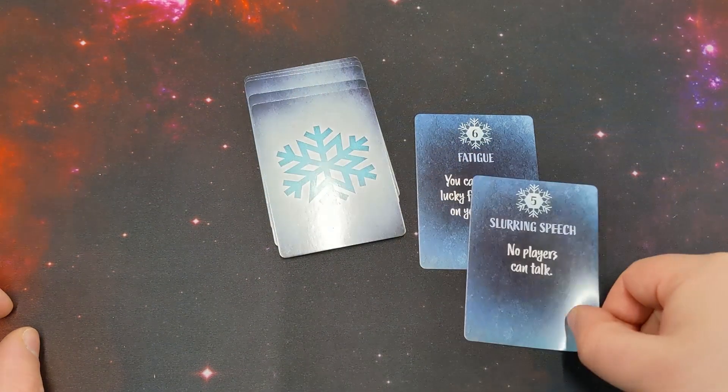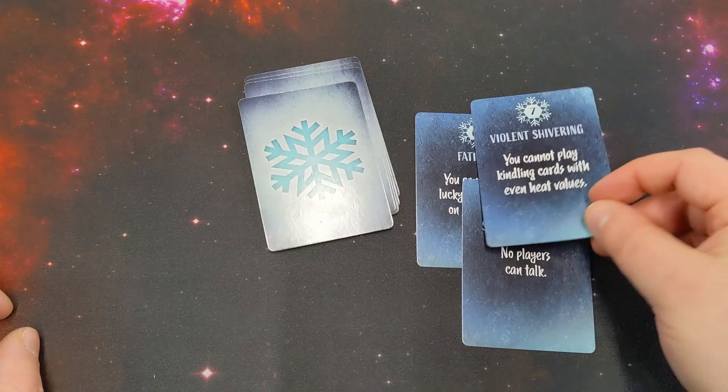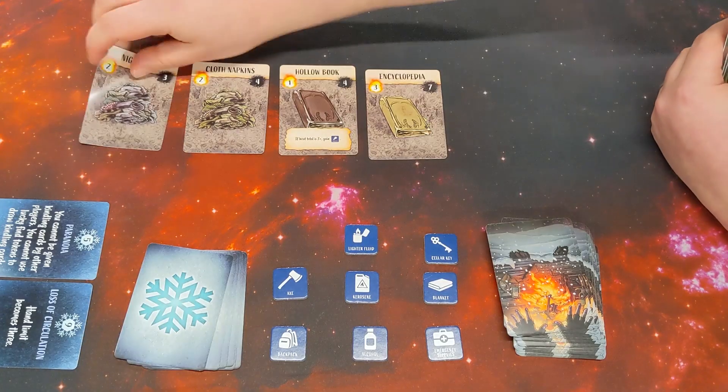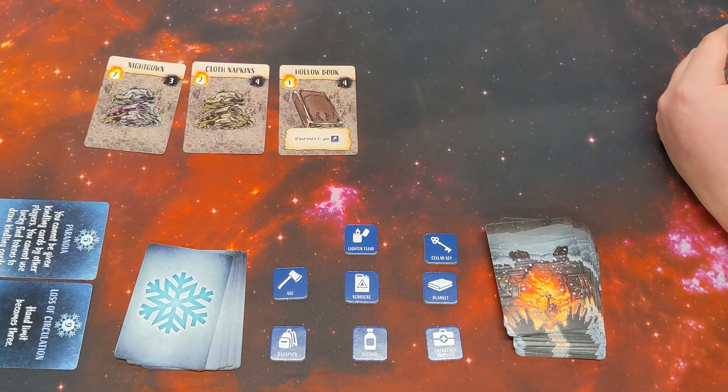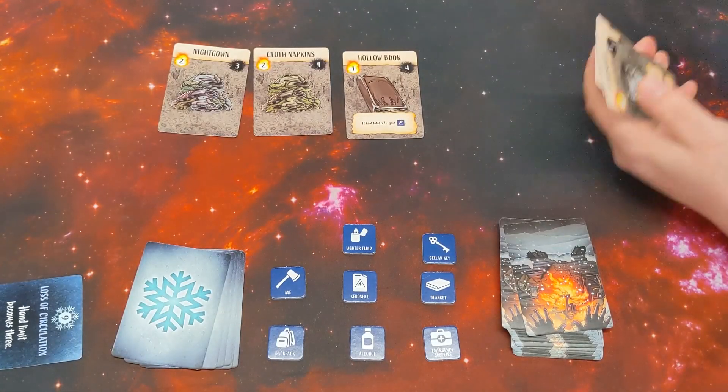Frostbite cards range from in-game effects, like not being able to draw or pass cards, to more generic penalties like not being able to talk to each other — nobody can talk to you whilst you are suffering from hypothermia. You get rid of frostbite cards by the fire being the exact right amount at the beginning of your turn, so other people can stoke it to the correct value to remove your hypothermia.